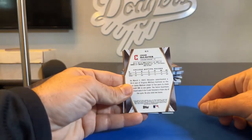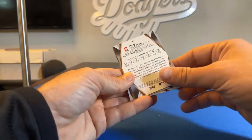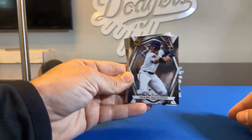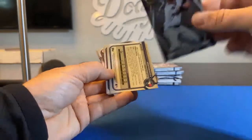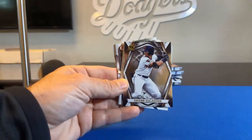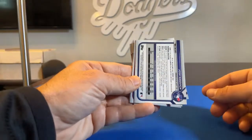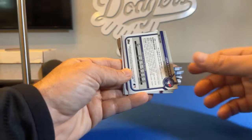For the Cleveland Guardians, this is Chase DeLauter, going to Dad3309. That's one of the thicker cards — pretty cool looking card actually, got the eye there. Next is Josh Kasevich, First Bowman Chrome for the Toronto Blue Jays — RL16 gets this one.